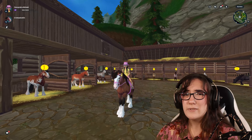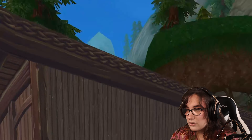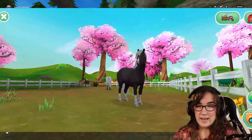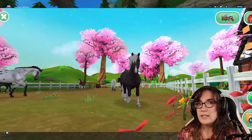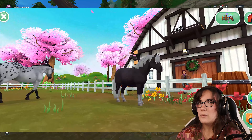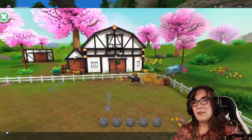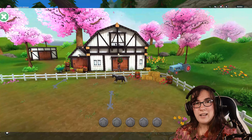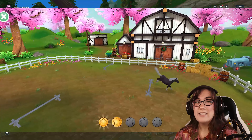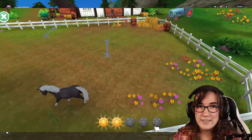I just remembered another horse - on the Star Stable Horses app there's the Jorvik Pony. Is that a new picture? It's like a grayish black with a white mane and tail. I actually trained that one up and was going to buy it at the end of 2021 when I graduated high school. His name is Daiso, and I was going to buy him after my maths exam as a reward, but I never ended up making that video - so Daiso has sat in my Star Stable Horses app since 2021.